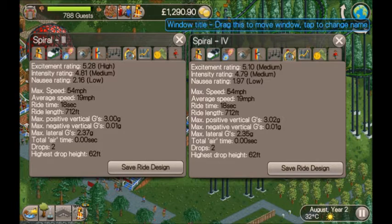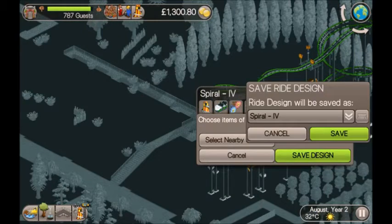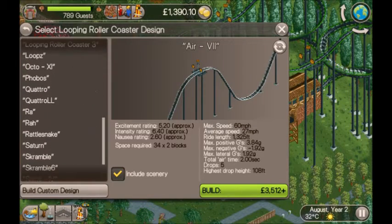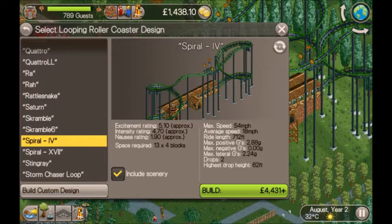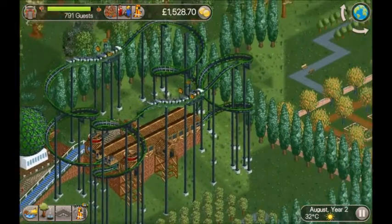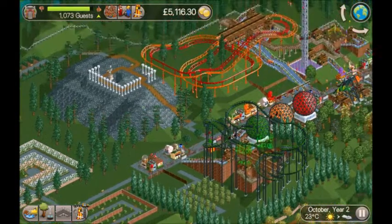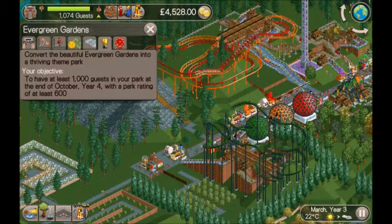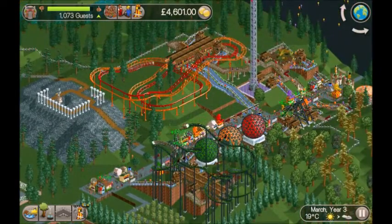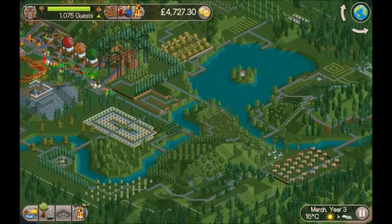Very simple design, good excitement. I'll save that design — looping roller coaster spiral — £4,000 for a ride with excitement of 5. That'll make for very happy guests. It is October 31st Year Two. The scenario objective is 1,000 guests at the end of October Year Four, but we've done that in two years — half the time — and we've used a very small amount of the available space.